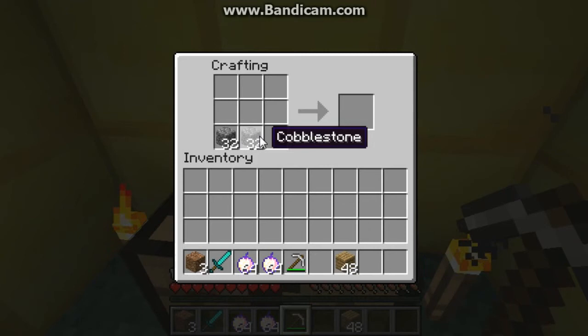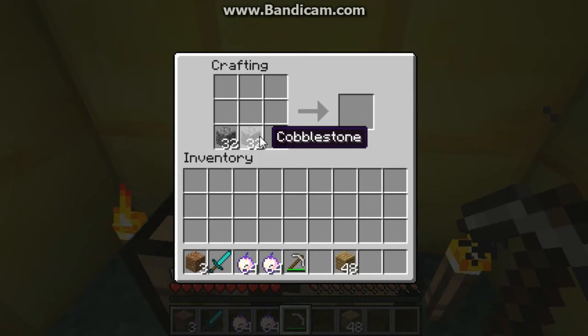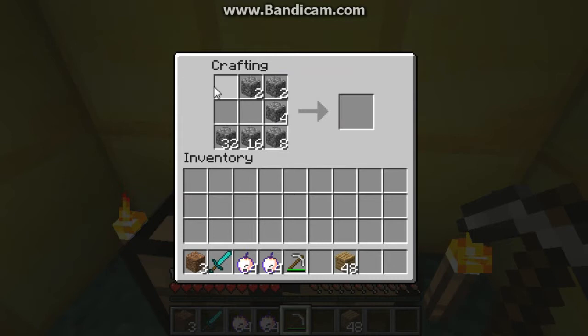So you have this, and you want to make a furnace. I don't care if I drag them out. One, two. Just like making a chest.